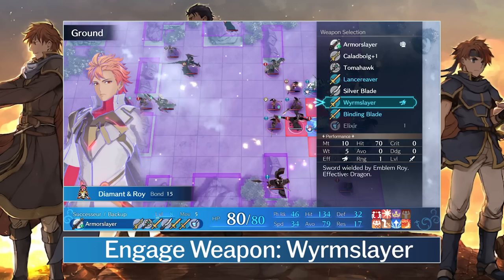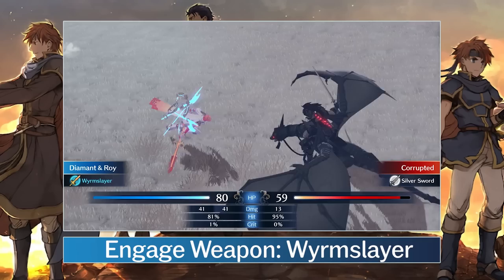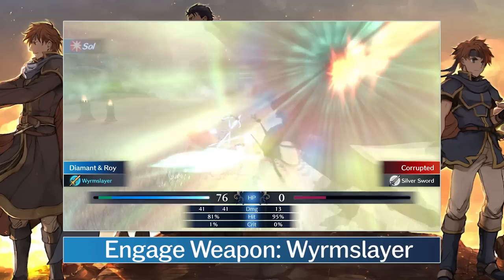The Worm Slayer isn't much stronger at 10 might, though at least it's tripled against dragon enemies. Unfortunately, this does not apply to the many corrupted worms this game throws at you, so it only works against Wyvern Riders and regular worms, making it a situationally useful weapon at best.